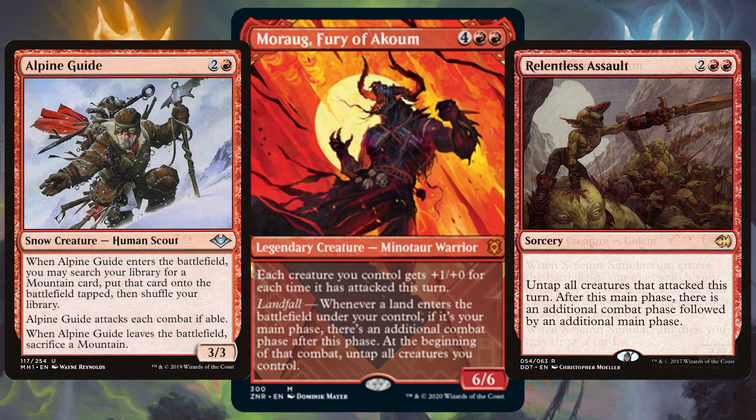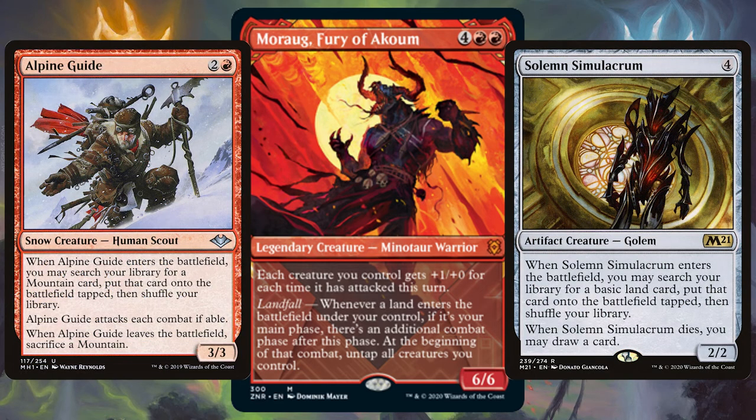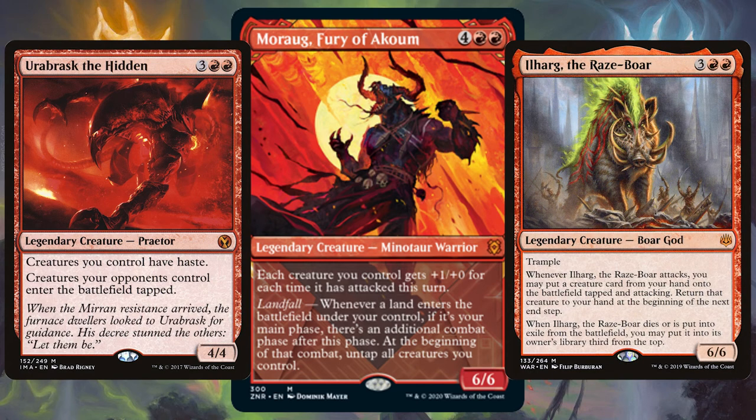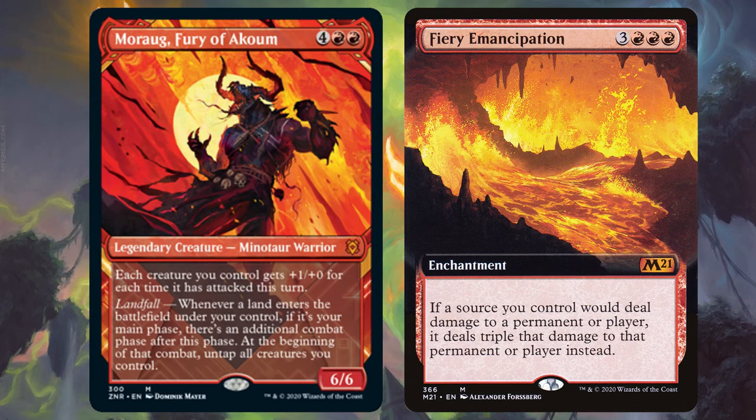Get out cards like Alpine Guide and Solemn Simulacrum to get that extra land out on your turn and trigger Moraug for those extra phases and attacks. Get out strong creatures like Urabrask the Hidden and Ilharg — your opponents' creatures will enter tapped, and during each combat you can put a creature from your hand onto the battlefield tapped and attacking. And if you have enchantments like Fiery Emancipation, you're doing triple damage on each of the many combat steps.